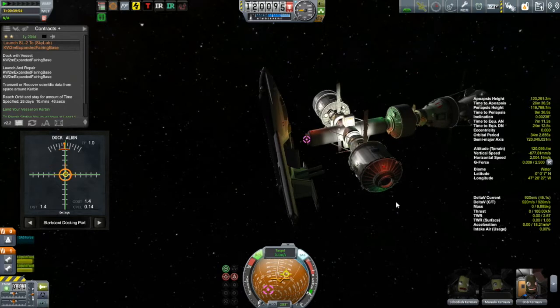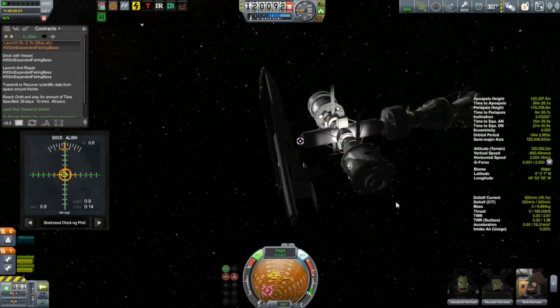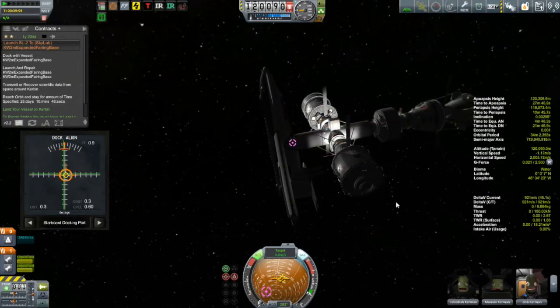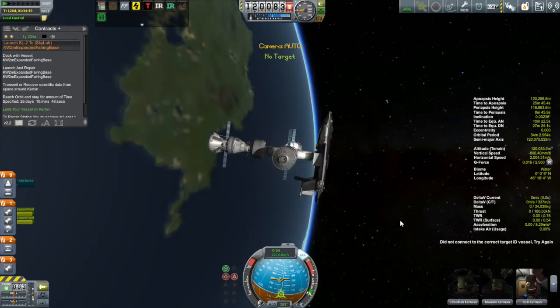I have the docking port, and although it looks the same, it is connected a little bit differently. I have an octagonal strut in between the Infernal Robotics piston and the docking port. So I want to try this out and see if hopefully the same thing won't happen. And the docking goes without incident — that doesn't surprise me because the docking went fine last time. It was with the decoupling that things went badly.